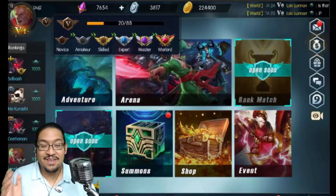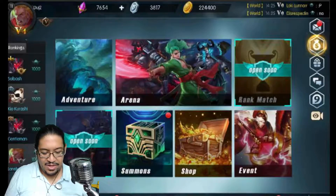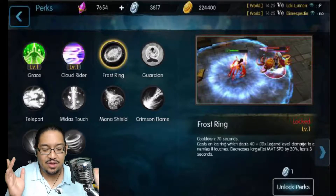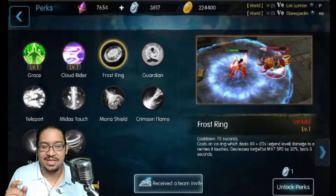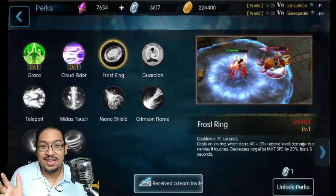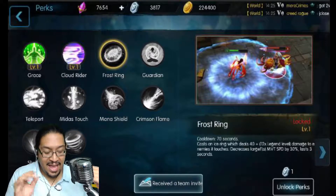Anyway, my veterancy just hit 5 and I didn't know anything about it until last night. I'm going to get the Frost Ring now — it only costs a small amount of silver coins, which I'm calling 'yoinks.' I have 3,817 yoinks. The more matches you do the more you're going to get, and that's how you unlock more things in the perks store.